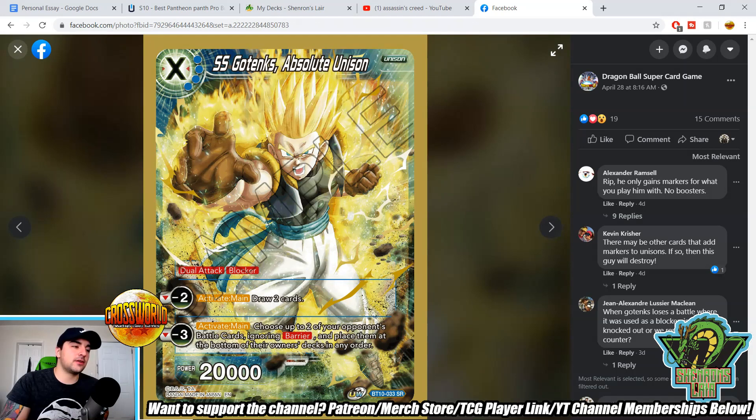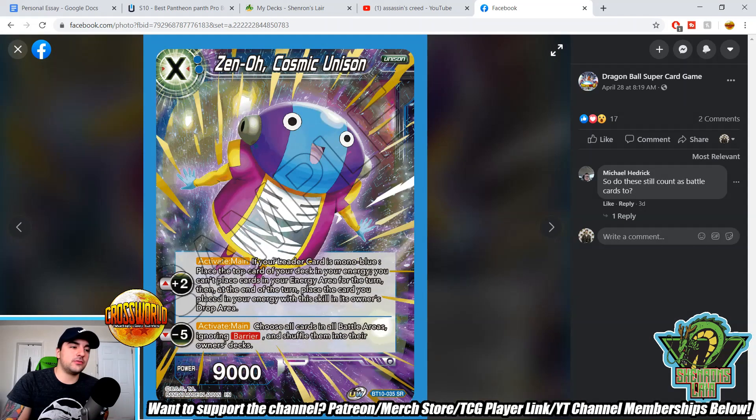Super Saiyan Gotenks Absolute Unison — an SR from the set, a four-cost specified blue unison card. It has base dual attack and blocker. Minus two activate main: draw two cards. Minus three activate main: choose up to two of your opponent's battle cards, ignoring barrier, and place them at the bottom of the owner's deck in any order. Interesting — this card has no ways to give itself markers unless you have an extra copy in your hand or some card that gives markers. But its marker effects are very powerful. The minus three seems very strong — you pay four for it and it's basically removal of anything with barrier that your opponent can't stop, since there are no counter play options to unison cards right now. So this card will have its time in formats where removal is super important.